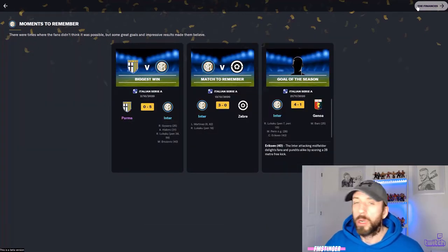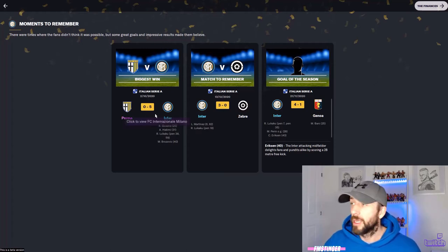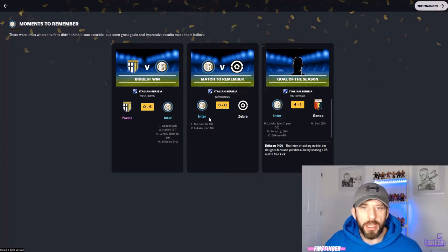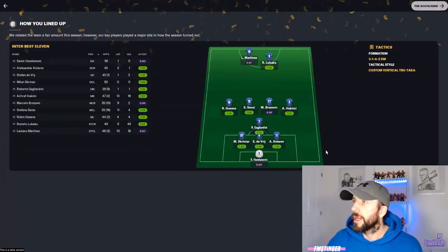There's another cool tab - Moments to Remember - showing the different wins we got. Biggest win: Palermo nil, Inter five, that was in October - a brutal big win. There's also Inter against Juventus, showing the tactic battered Juventus. Goal of the season was Eriksen - I think that was a free kick in a 4-1 win. The finances tab shows club rep and revenue - from competition prize money alone there's a big one there, 100 million brought in.